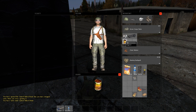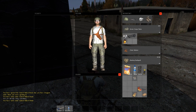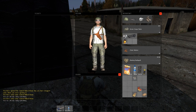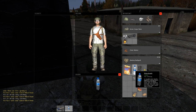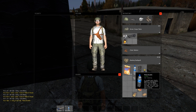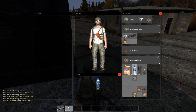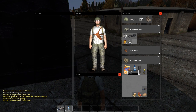Even though my guy's not saying he's hungry or thirsty, I'm going to eat and drink anyway. The hunger and thirst icons mean you are desperately low. You need to eat and drink until your character actually says 'my stomach is completely full' and 'I feel completely fed' — that's when you know you've got a totally full stomach. You won't need to eat or drink for like an hour at least.